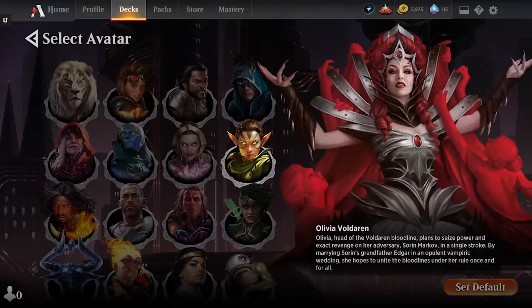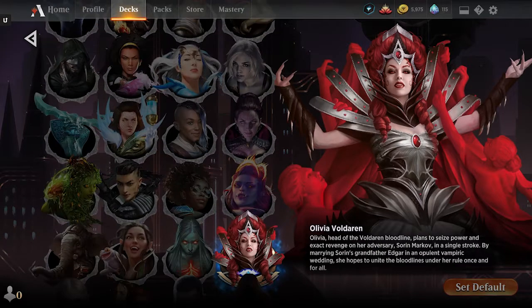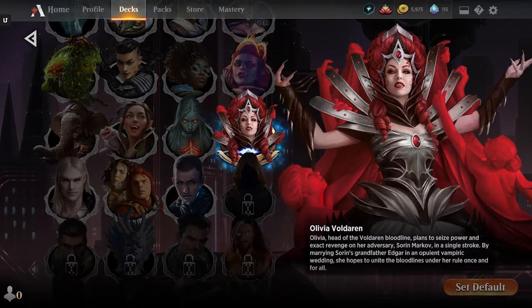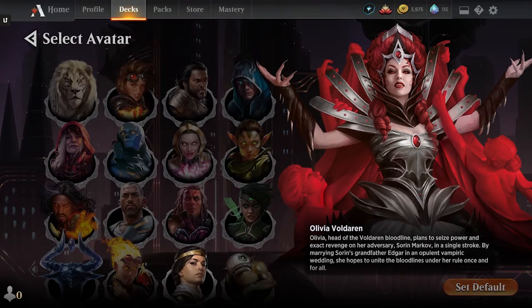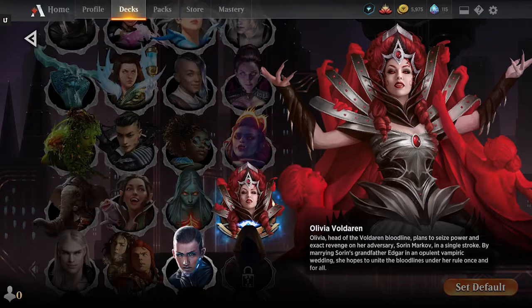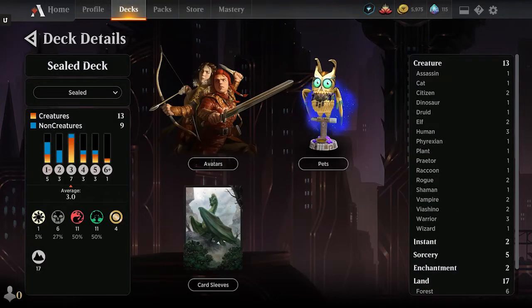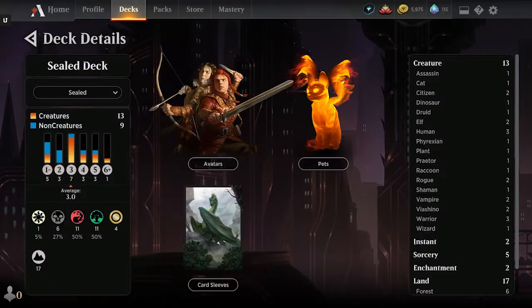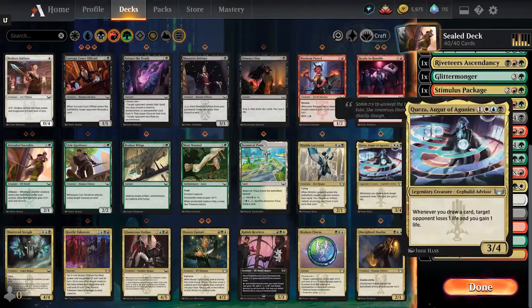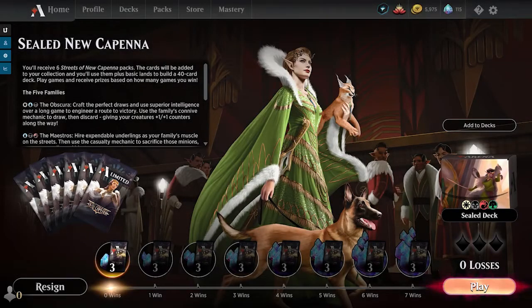And I want to pick a sleeve — we'll throw that one on there, why not? And then the avatar. Well, since the deck's mostly red-green, let's do Halana and Alena. And let's switch the pet over to Fire Kitty just for the heck of it. Alright, let's give this a whirl.